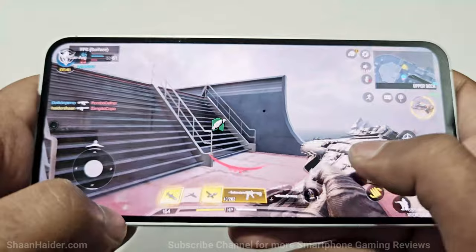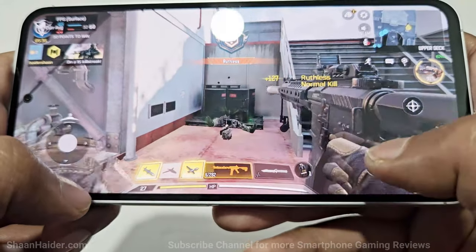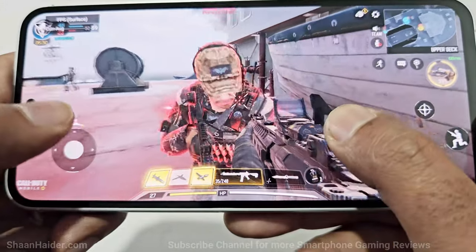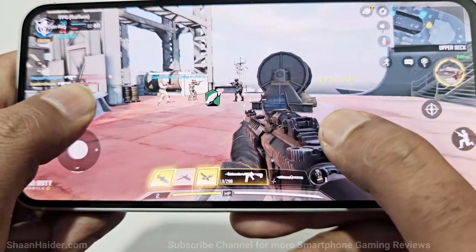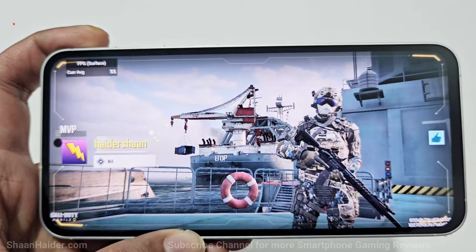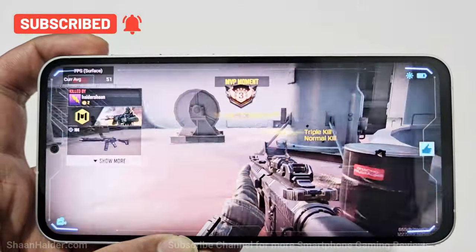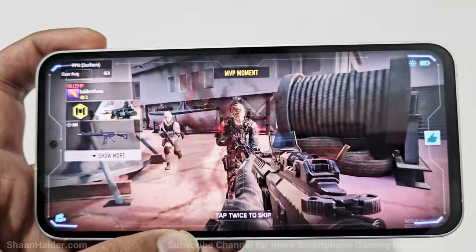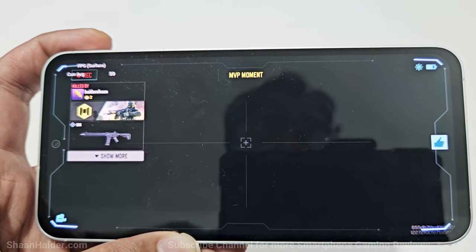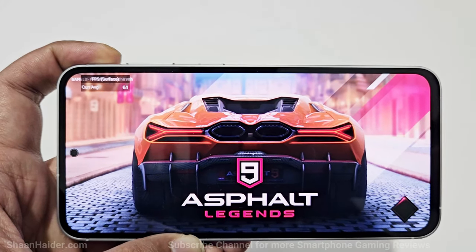As you can see, no frame drops, no lagging, and we are constantly getting 60 FPS. There was no frame drop, no lagging — everything was nice and smooth, and we were constantly getting 60 FPS. In that case I would prefer to go with Very High graphics quality and Very High frame rate, because either way the maximum possible frame rate we were getting is 60 only. Now let's play Asphalt 9.